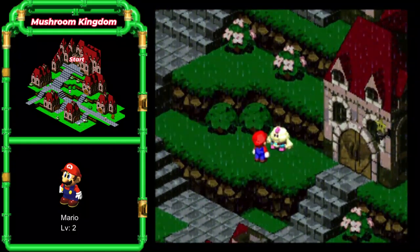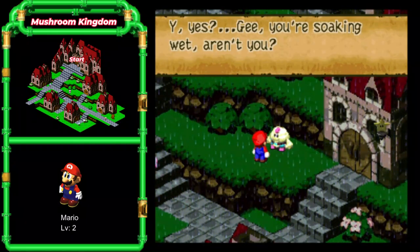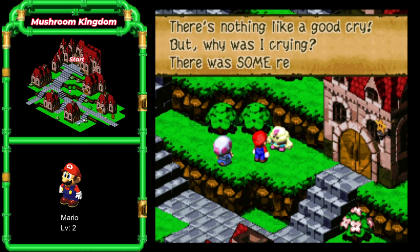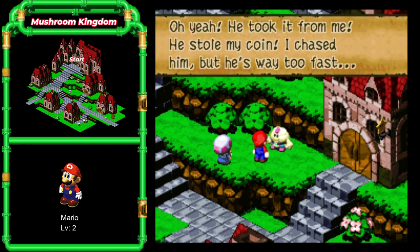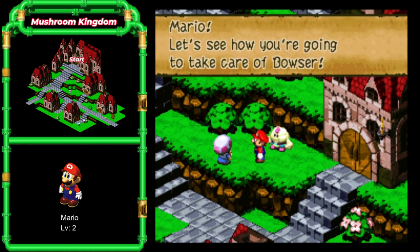I'm alright now, sorry — there's nothing like a good cry. My grandpa asked me to buy some things for him here. When I walked into town, that croc stopped me — he took it from me, he stole my coin. I chased him, but he's way too fast. Mario, let's see how you're going to take care of Bowser. I'm going to jump on him. Wow, he doesn't stand a chance.